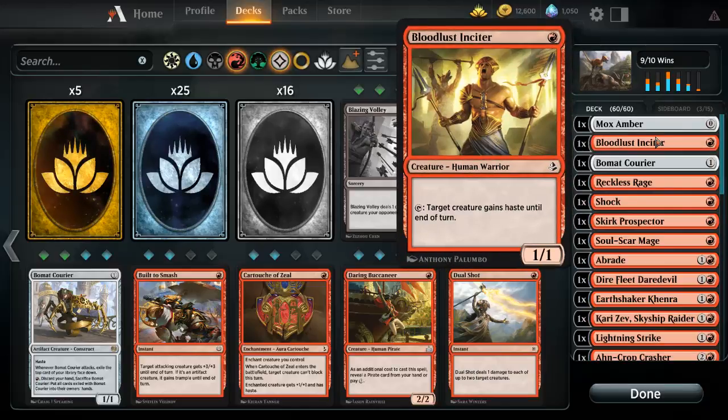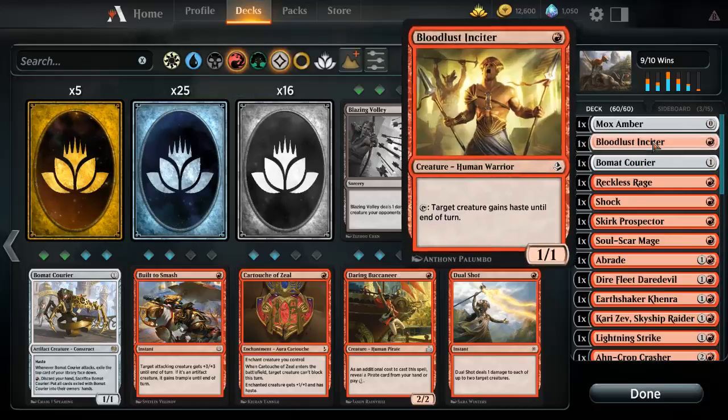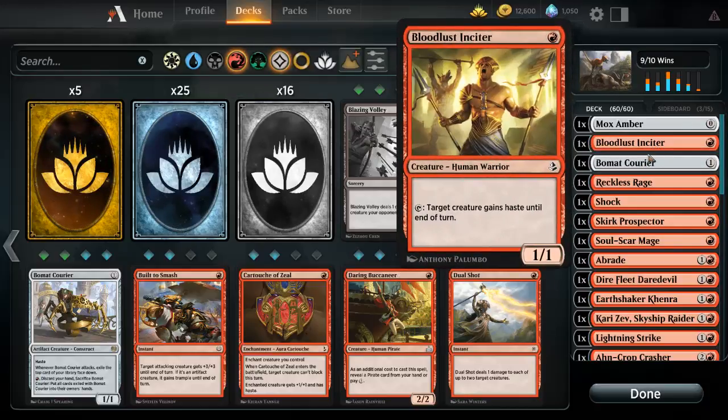We move on to the next card, which is Bloodlust. As you can see on stream, he just helps give my big guys that don't already have haste — haste. You could probably run more than one copy, but I choose to run him at one just because I like playing some of the more competitive options.